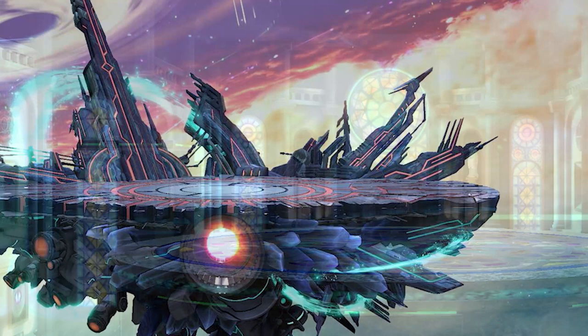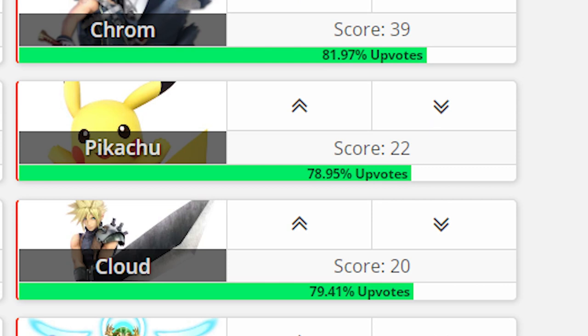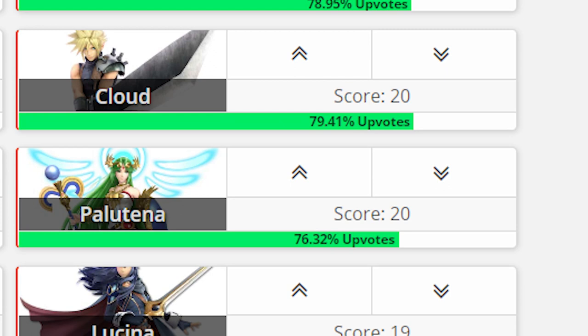If you're about to fight Rosalina and Luma, you may want to pick a stage with fewer platforms for two reasons. First, as a slow faller, she struggles to land safely and can be juggled easily. And second, with her great juggling moves, platforms help her to KO you early. For counterpicks, characters that do well against Rosalina are usually aggressive sword characters like Krom, Cloud, and Lucina. Characters with a strong offensive game like Pikachu and Palutena do well too.